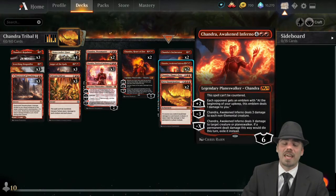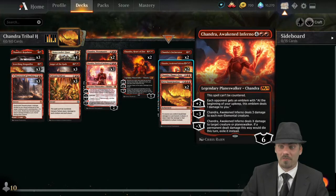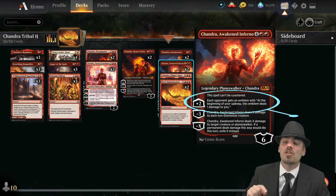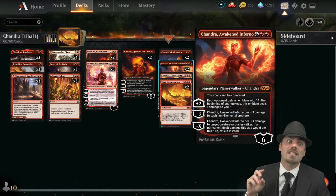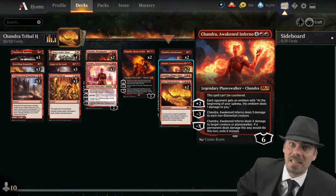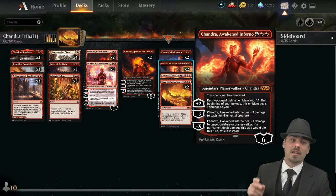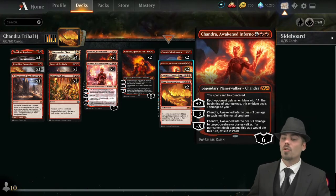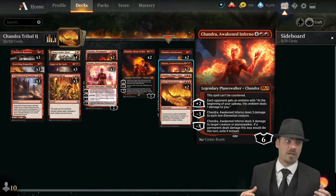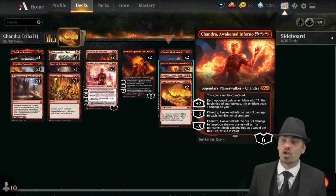This spell can't be countered — very powerful. Plus two: each opponent gets an emblem with 'at the beginning of your upkeep, this emblem deals one damage to you.' Ladies and gentlemen, this thing gets loyalty counters out of control. That damage keeps stacking — every emblem adds another. They'll take one damage a turn, then two, then three, then four. It gets completely out of control.